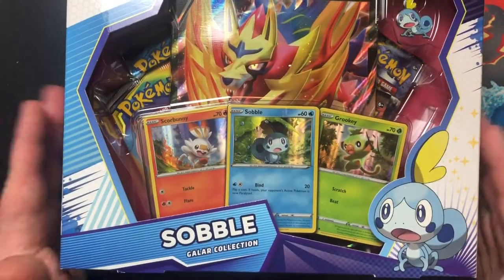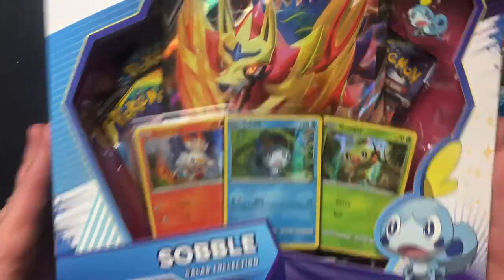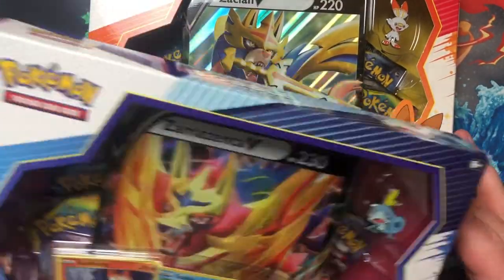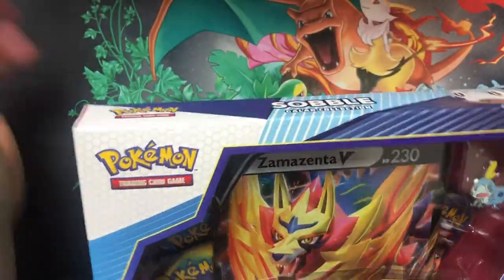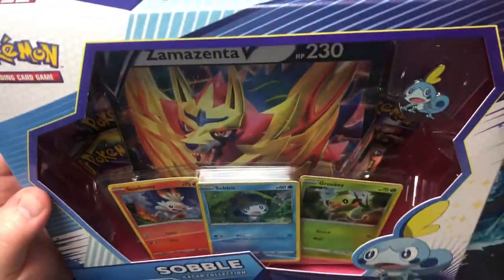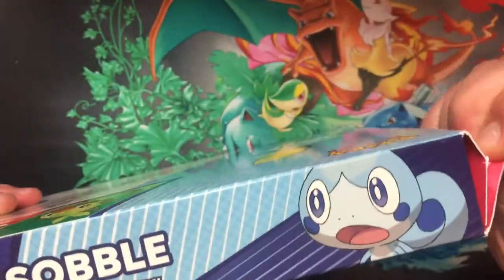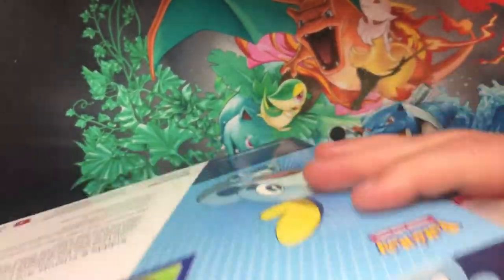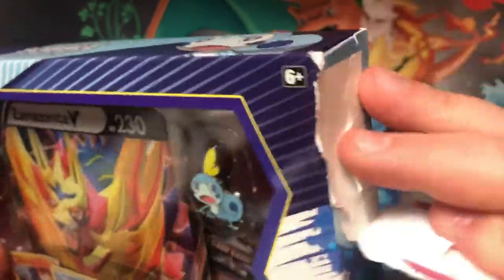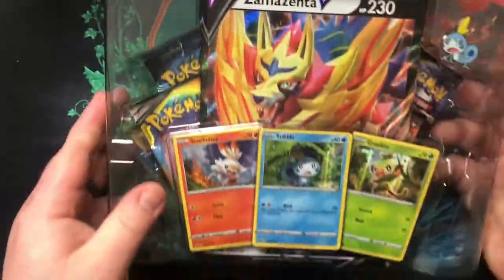Alright, so we have got our two Galar collection boxes here. We're going to start with Sobble and then we'll move on to Scorbunny, my personal favorite of the new starters. I know a lot of people were a little disappointed with some of the starters, but I like Scorbunny. They're all pretty cute, but I think overall I like all the evolution stages of Scorbunny the best. That's really glued on there — we'll rip the box open.